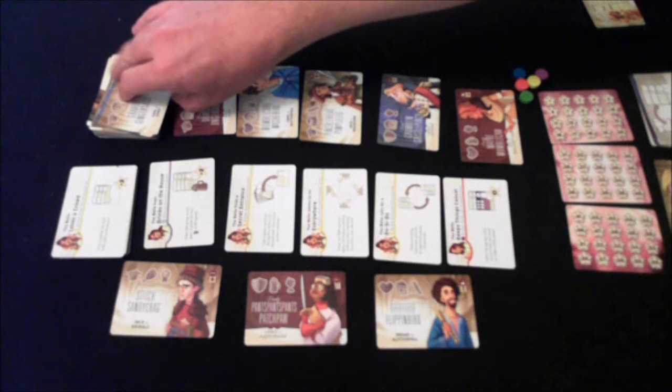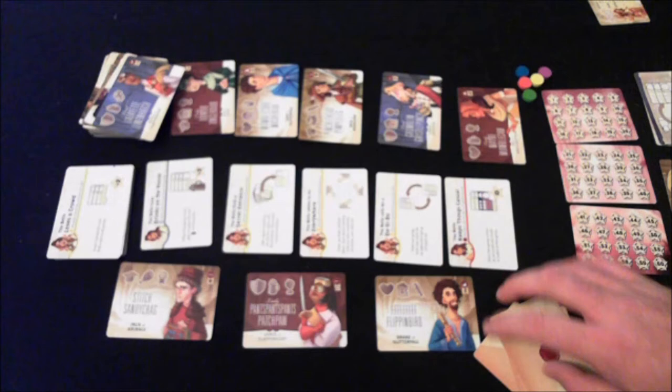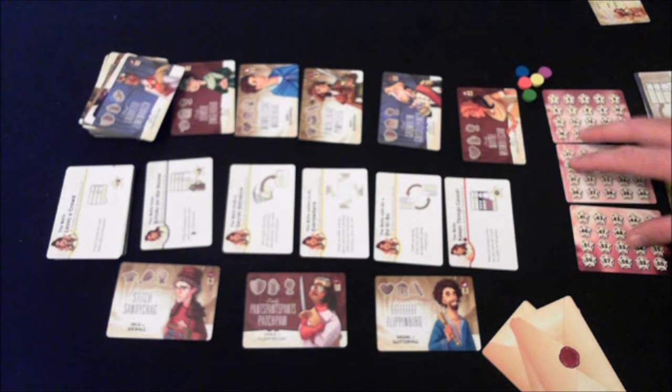As you gain guests, you stack them up vertically, and once you have four, you score them — I'll get to that in a moment. Each player also starts with regret cards, which are guest cards turned over with only the envelope side showing, kept face down in front of you. This is a sort of currency you'll use throughout the game.